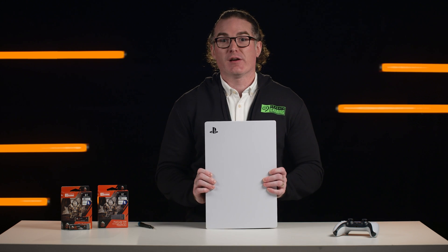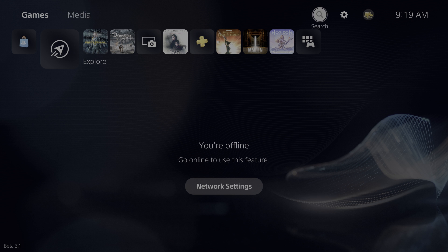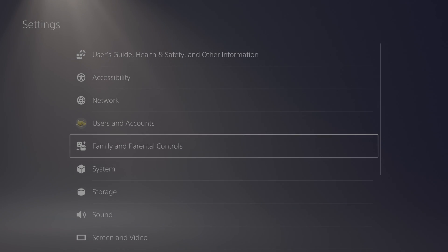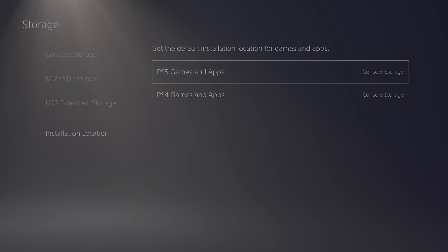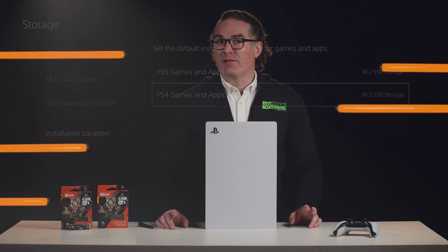And there you have it. Reconnect all your cords, turn on the power, and once the power is on, a formatting guide will take you through on-screen directions for formatting the new expansion SSD. Finally, to ensure your games are downloading to the FireCuda 530, head to your home screen and select Settings, then Storage, and then Installation Location. With the FireCuda 530 installed, you now have more space for games and apps, all playable at the same performance and speed as the internal SSD.